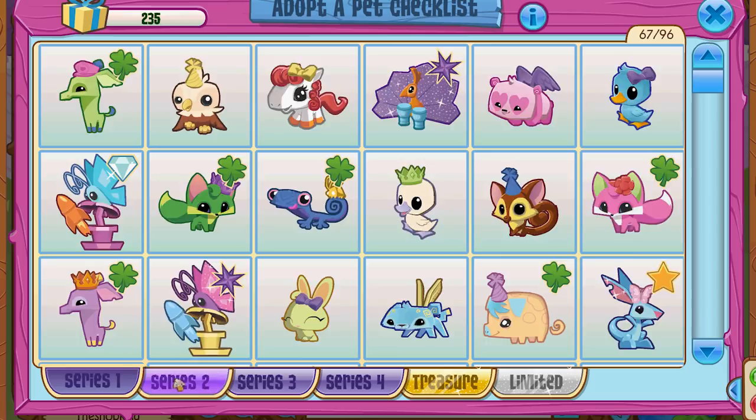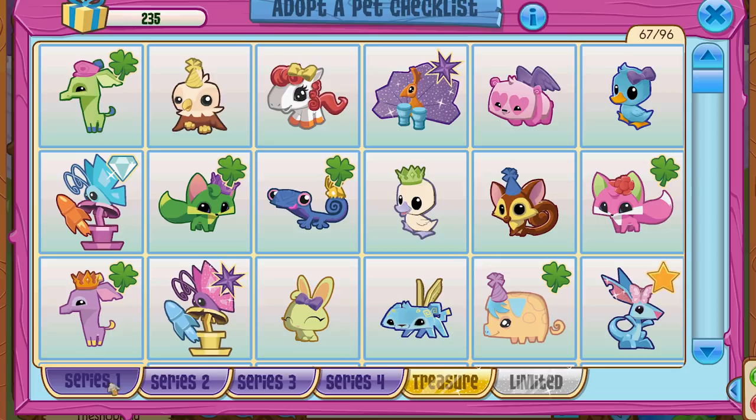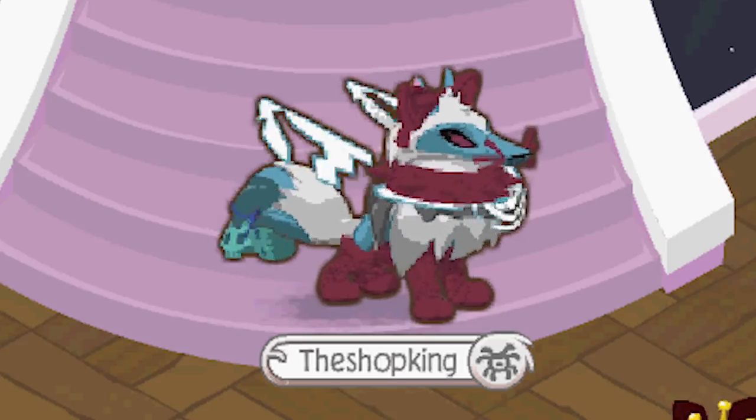I think how they should do it is each series has its own rewards instead of all together — like if you get 10 from Series 5, you get a reward, and if you collect all of Series 5, you get a reward. Then Series 6 would have its own rewards. I also think they should put clothing items in the series, because right now it's just gems, diamonds, and you might get lucky enough to get a rare pet. Each series should have a rare clothing item and maybe a rare den item too. I also think they should put a rare pet in the Animal Jam box — that would be sweet.